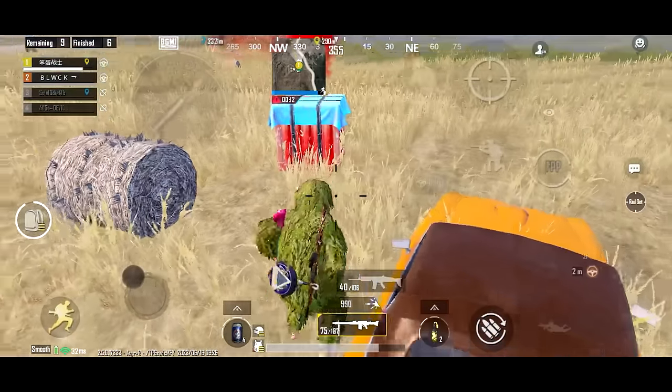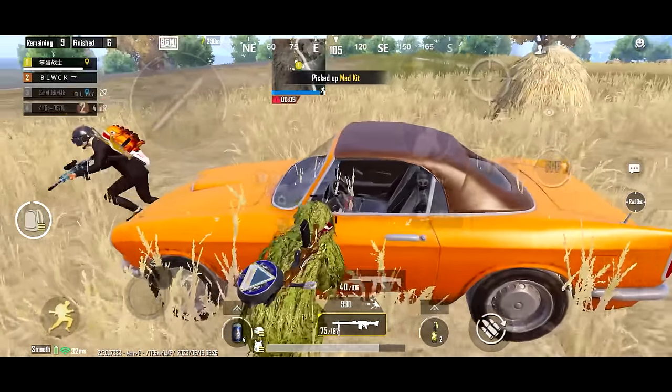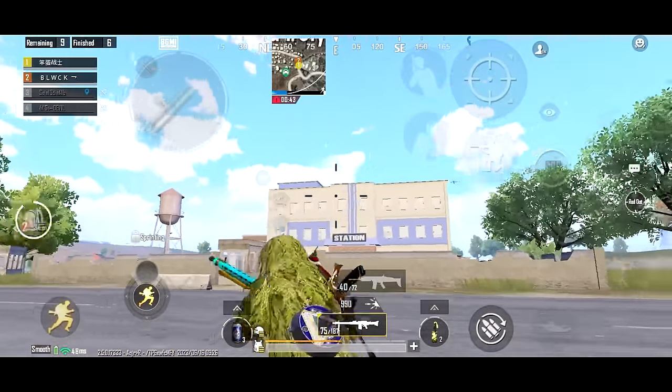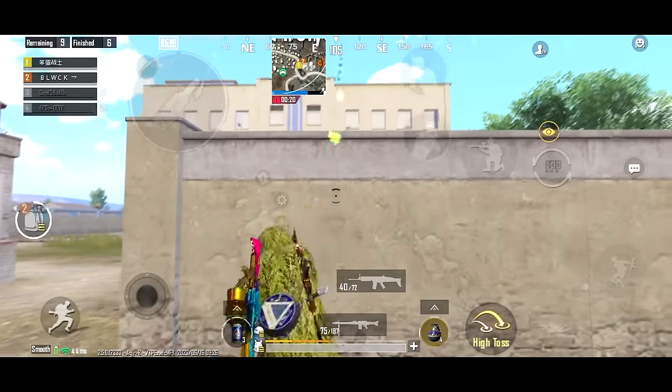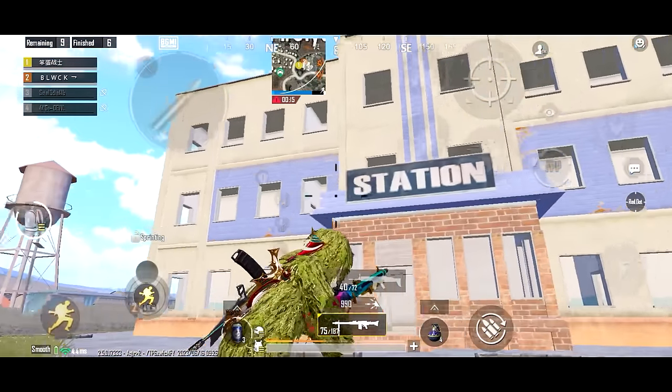Tip 14, greediness. Never loot an airdrop if it's in an open area, because there is always a high possibility of being shot down by drop baiters. Tip 15, zigzag. Always run in a zigzag pattern when rushing to a building. Doing this will make your movements unpredictable and your enemies will miss all of their shots.